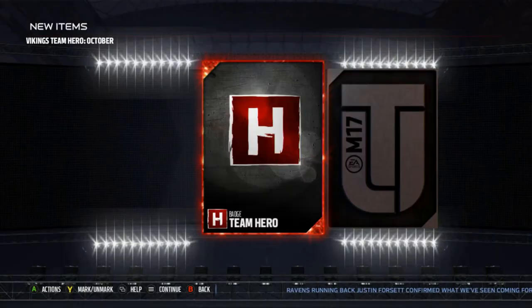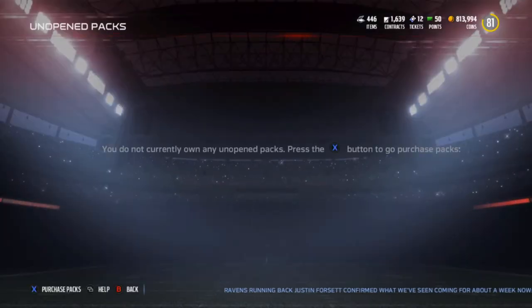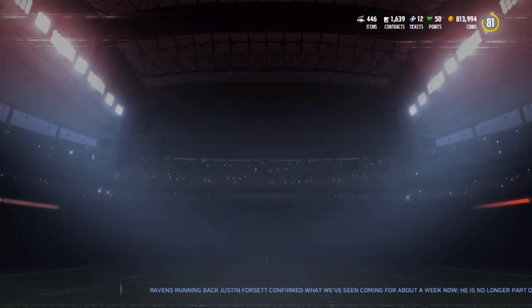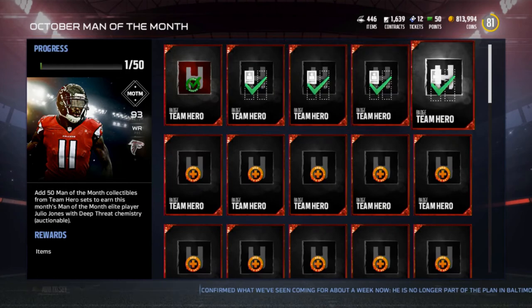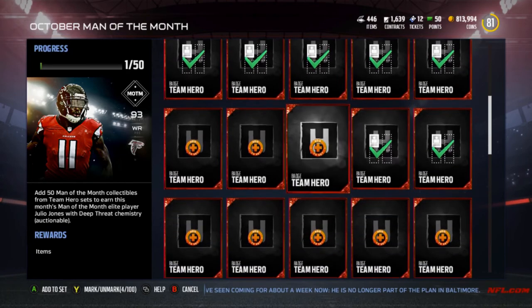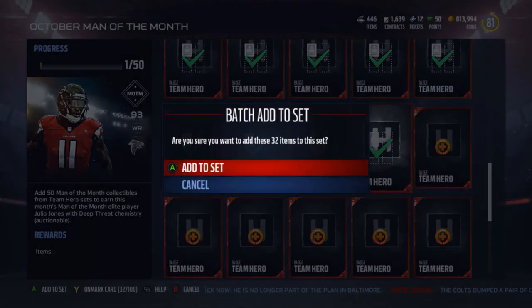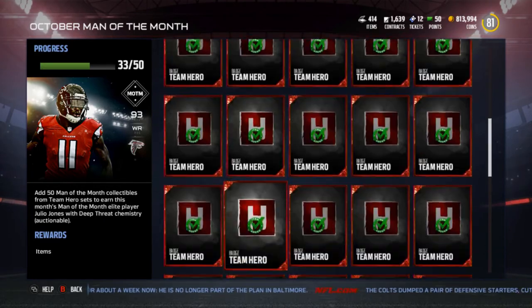I haven't sold any Seahawks for a long time, so it's not like I had sold them all. Let's go ahead and throw the rest of these into the Julio set. So counting them up — 9, 14, 19, 24, 29 — and this should be 32. Yep, there we go. 32 added into the set.